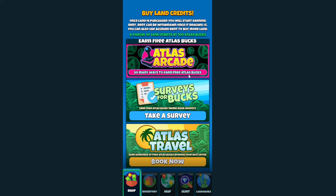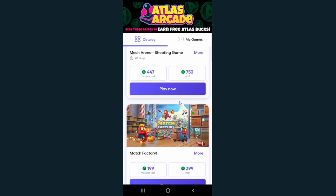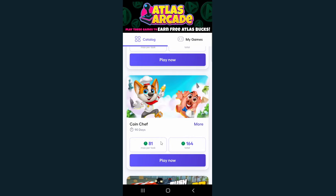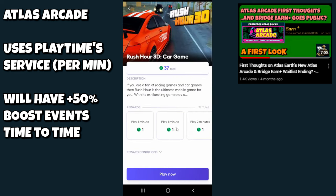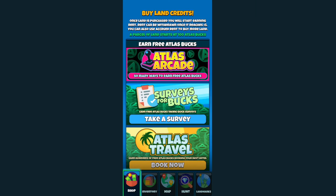There are other ways to earn Atlas Bucks in the shop. The first is the Atlas Arcade — you can play using either the Playtime system on Android or an achievement-based system on iPhone. You'll get Atlas Bucks equal to either a task or your time played. Most games follow a play-one-minute structure, and it takes about 20 hours of game time to earn the full 37 Atlas Bucks.